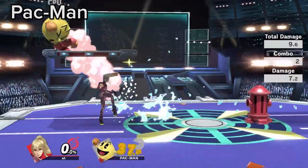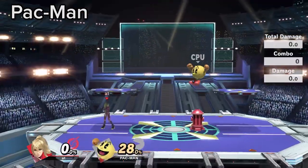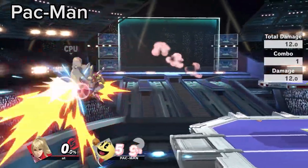You can grab Pac-Man through Hydrant due to Zerosuit having a tether grab. You can also use the water pushback to combo in creative and sometimes lethal ways.